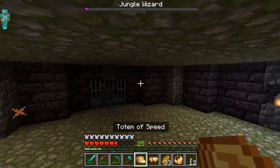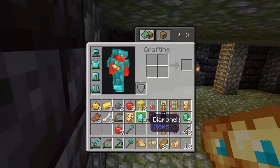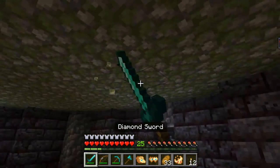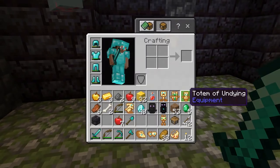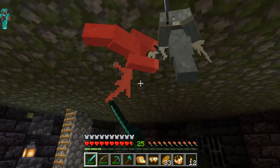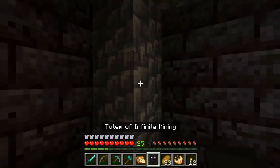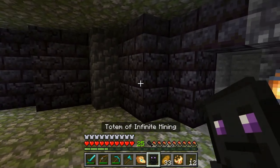Get away from the fire! It definitely helps but... Did I miss the totem? Did I just lose the totem? No — I got it. The totem that I got is of infinite mining. I just wasn't looking in the right spots. I'm not really sure what it does. Totem of infinite mining — whoa, whoa, whoa!